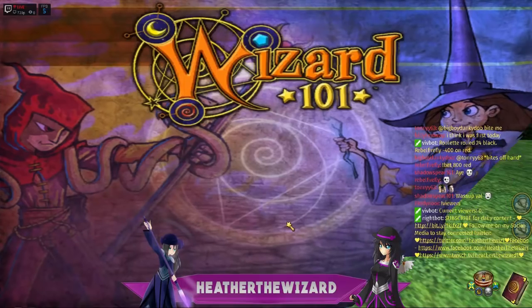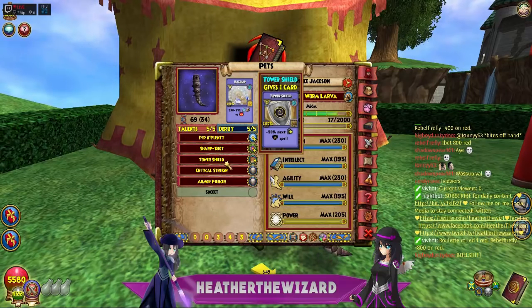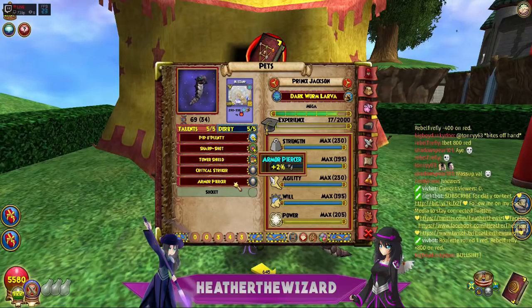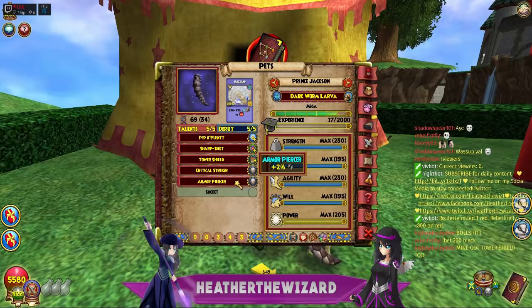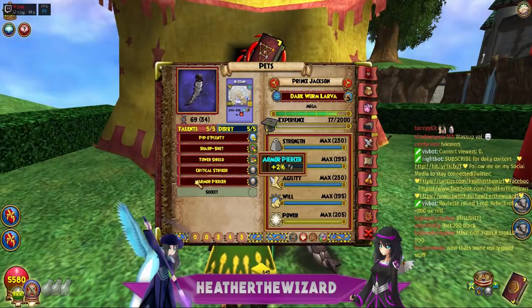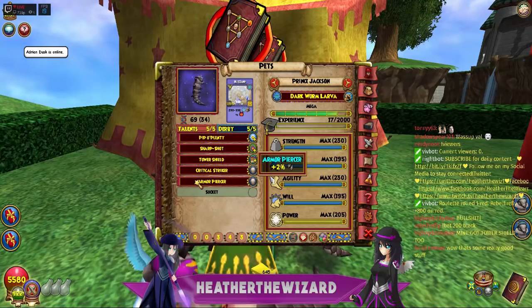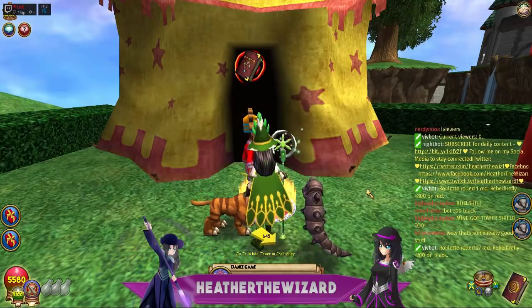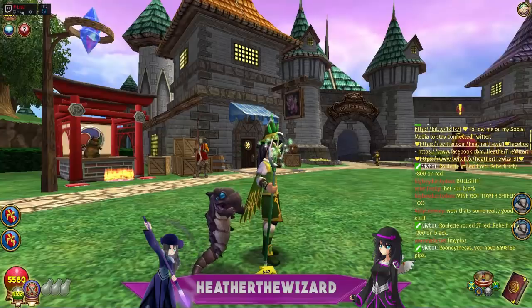This is just first generation talent — it's never been hatched with anybody, straight out of the pack just the way it comes. So we got Pipple Plenty, Sharp Shot, Tower Shield, Critical Striker, and Armor Piercing, which is the two percent — the plus two Armor Piercing. There's another Armor Piercing that gives three, so this one is plus two, but it's still pretty good. For first gen talents, not bad. If you guys find anything else in this pet or the balanced pets, first gen talents, please put it down in the comments so everybody can see what you're getting without hatching the pet at all. He's a pretty decent pet — we all know his dancing skills aren't the best, but he does pretty good.